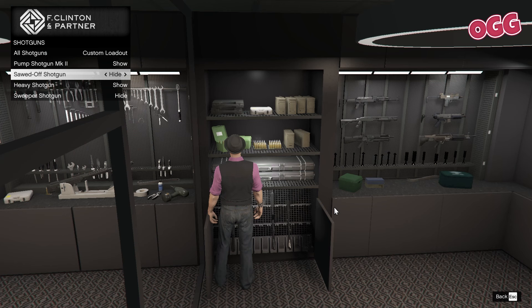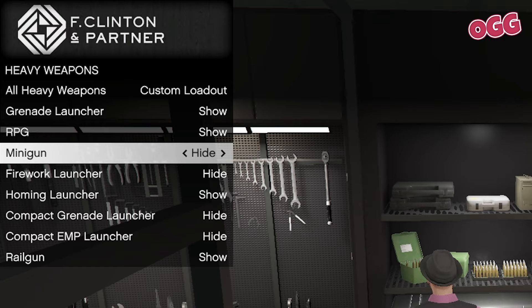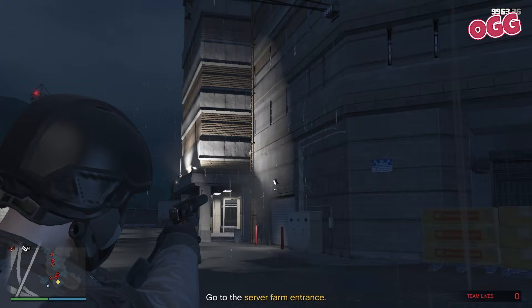While we typically aim to help noobs here at Old Grumpy Gamers, the entry point to this DLC is anything but noob friendly. So we're going in with our full load out this time. Make sure you have a sniper with a suppressor and some form of automatic pistol with a suppressor — super important.